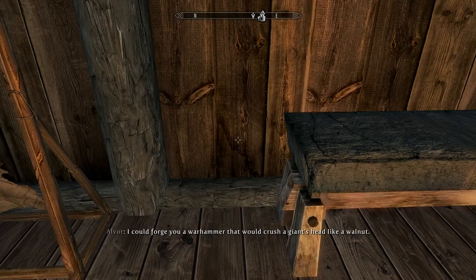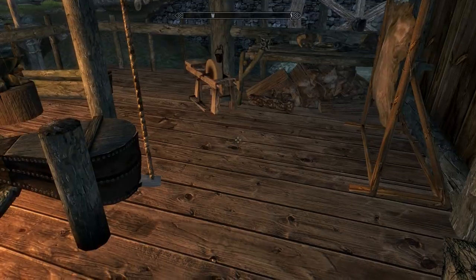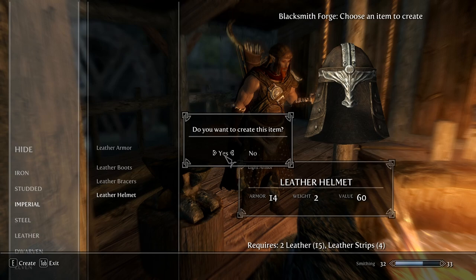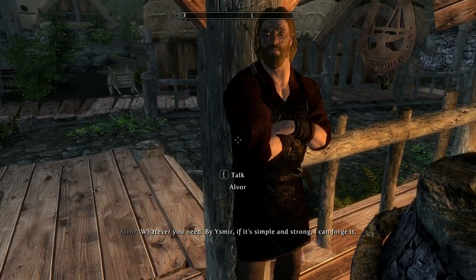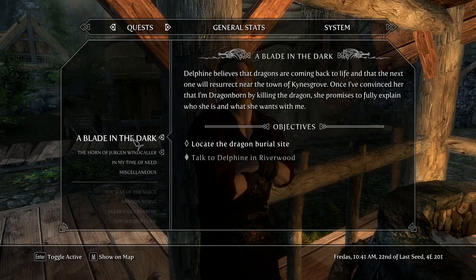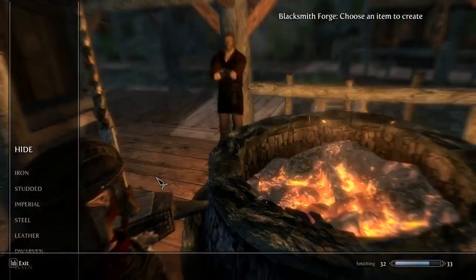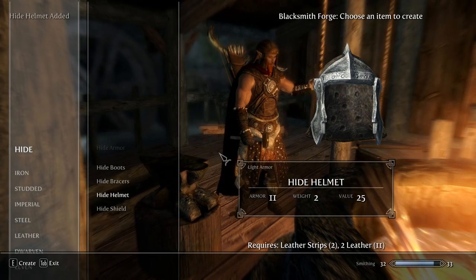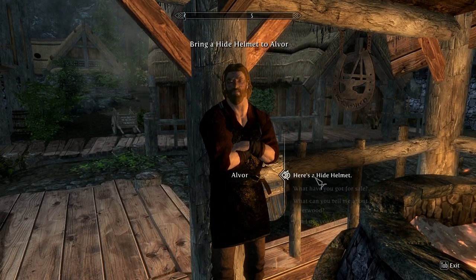I was supposed to make him a leather helmet — a hide helmet, I think. I have to make him a leather helmet. Are you the sneaky type? There are some nice daggers around. Let me check the quest — craft a hide helmet. Okay, I hope I still can do that. Good, I still have the stuff. Yes, a hide helmet! Alright, let's give him the helmet — here's a hide helmet.